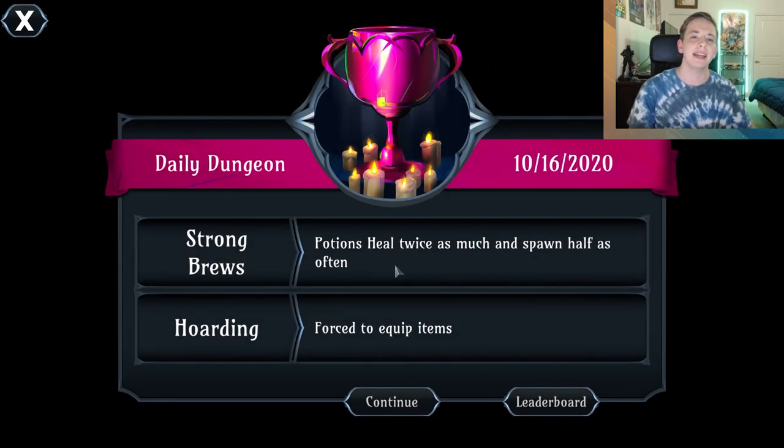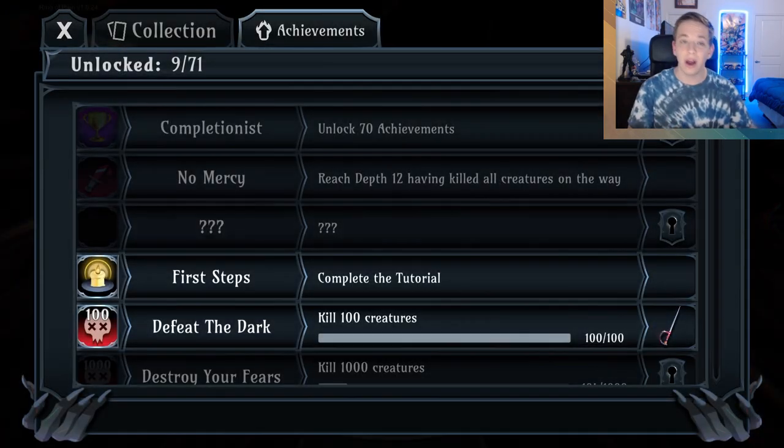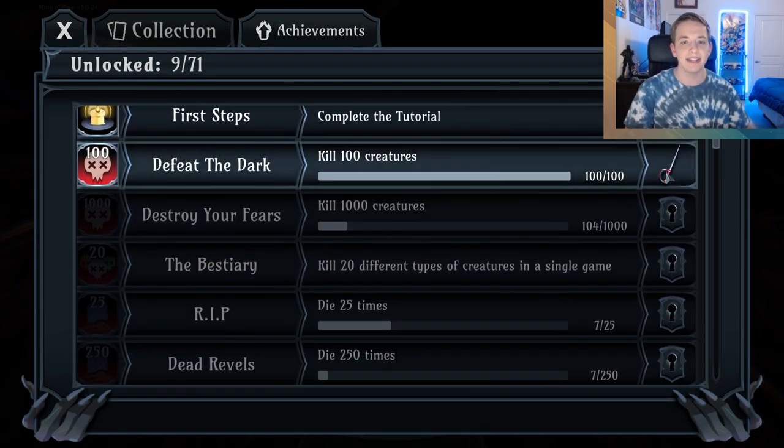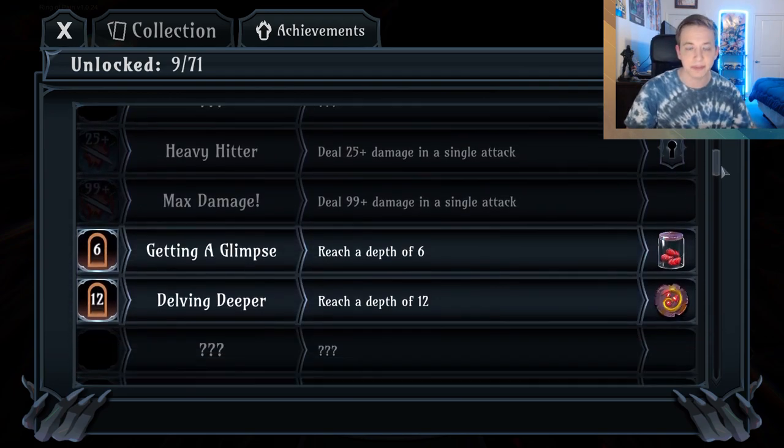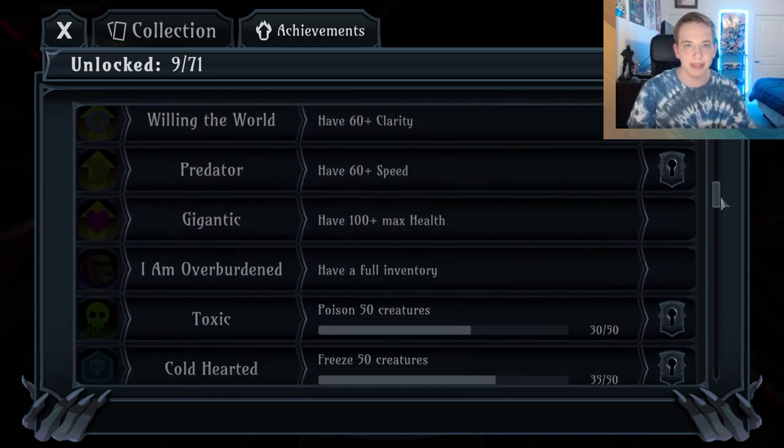If you win, there are a couple more difficulty levels to attempt. There's also a daily challenge mode with different random modifiers and leaderboards. In terms of progression, you can unlock new items for future runs, and there are a ton of achievements — just like in Binding of Isaac — many of which unlock new items, so you can try to unlock them all while beating the game.